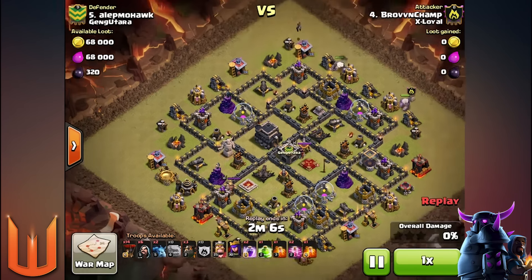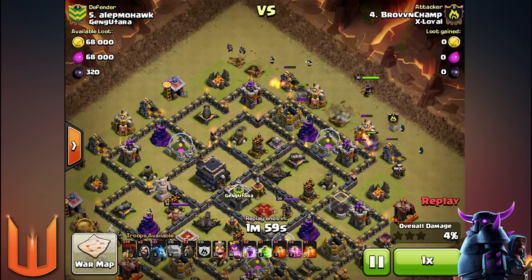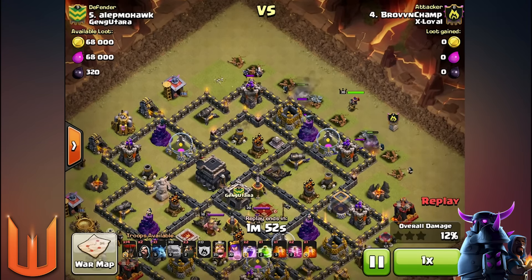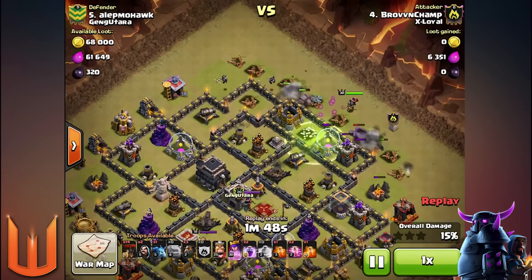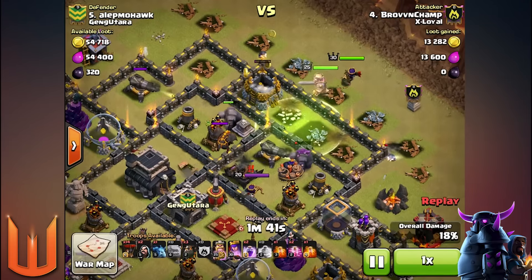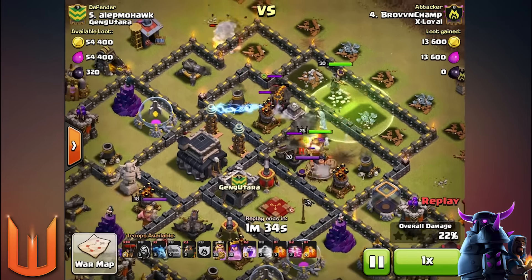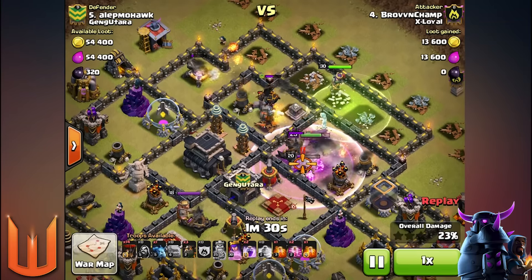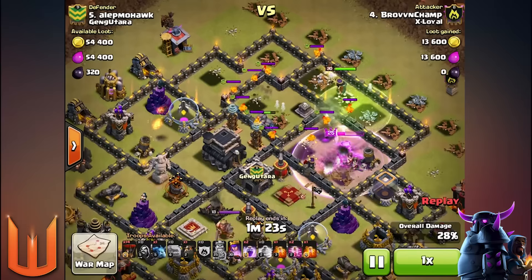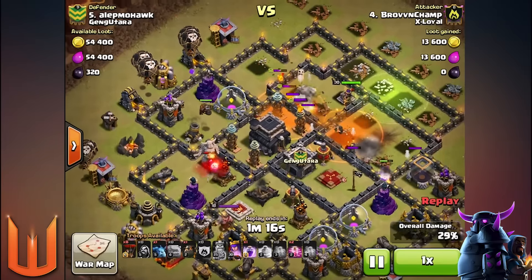Coming in at number two is the standard GoLaLoon attack — or LaLoon as experts call it. The prerequisites are to knock out two Air Defenses, clan castle troops, and the enemy Archer Queen. Right here, he's got two Golems coming in with a Jump Spell to access the two compartments where the Air Defenses are. The heroes and Wizards will knock them out — the Archer Queen jumps the wall and with the BK's ability they knock out the enemy Archer Queen, and both Air Defenses go down.